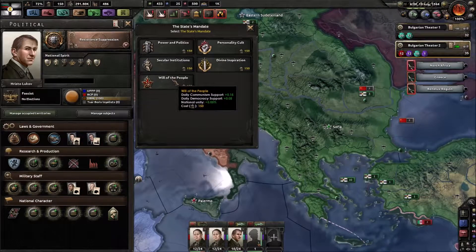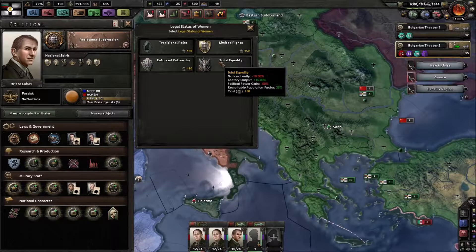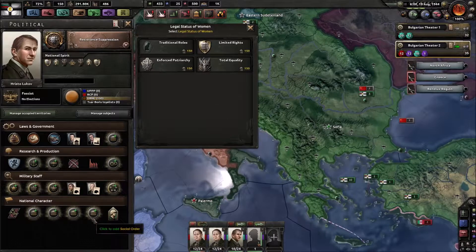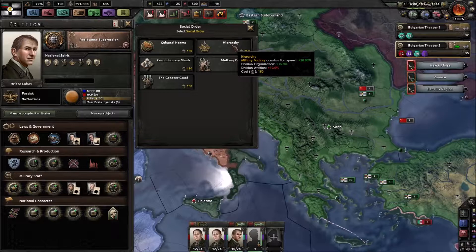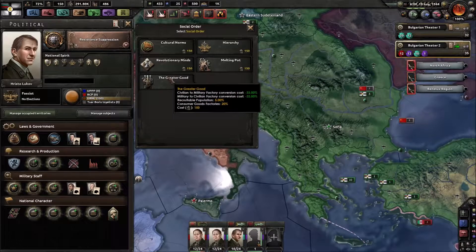Division organization going up. National unity - I don't care. Consumer goods going down. Factory output going up. Recruitable population factor plus 25% - that's interesting. This could be interesting: national unity will go down, factory output will go up, political power gain goes down by 50%, but we get extra population.